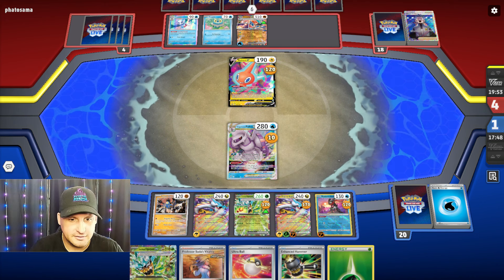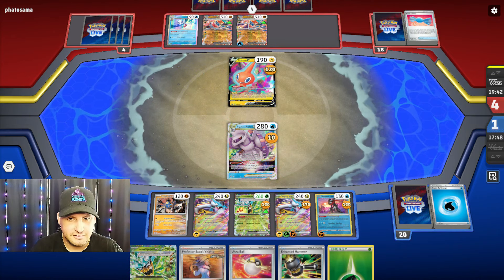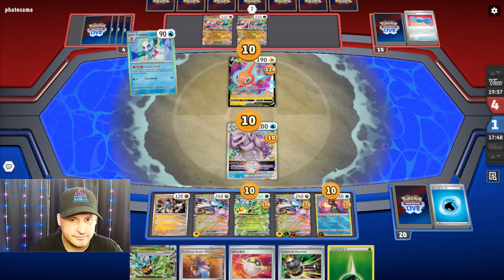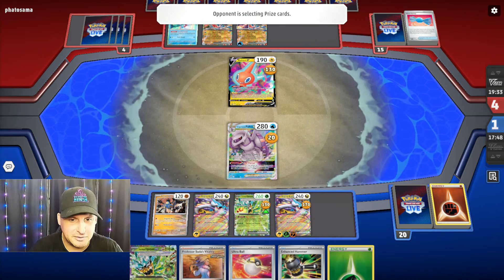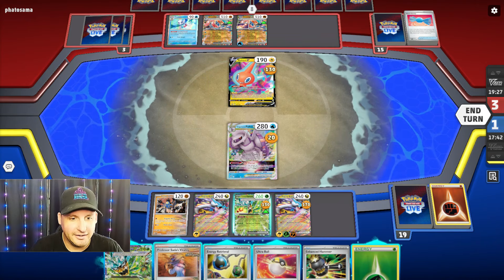They can't win with the Double Turbo because it does 120 — but with Double Turbo they're gonna Boss the Palkia. Oh my god, I just should have won. They're gonna Rare Candy into another Greninja. I can't Star Portal again — I gotta find a Switch. Yeah, I just have to find a Switch.